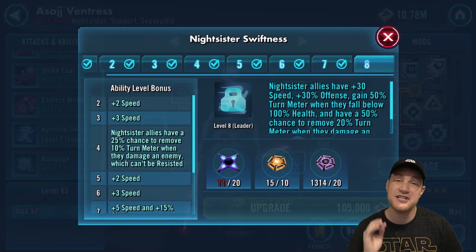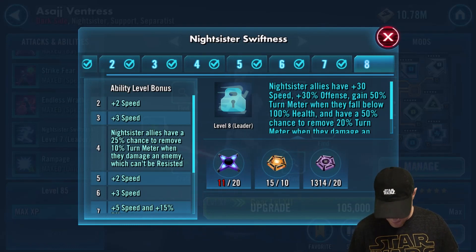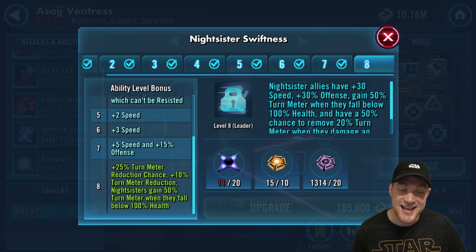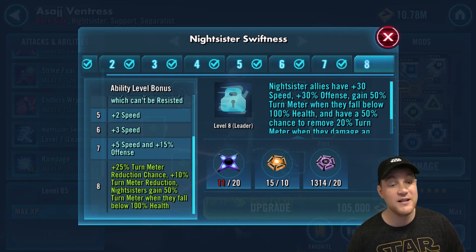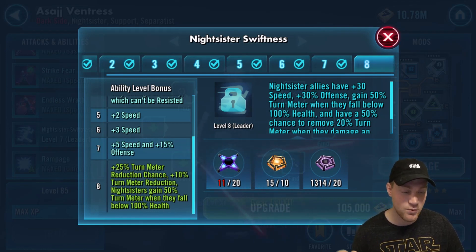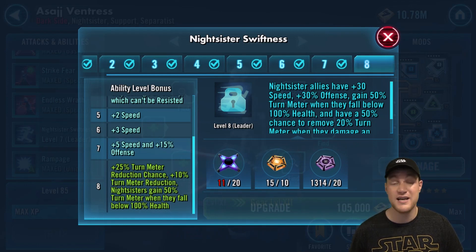Her leadership ability is best used in P4 of the Sith Raid. Even with the Night Sister Zombie rework, it can still solo Nihilus in that part of the raid. It states: plus 25% turn meter reduction chance, plus 10% turn meter reduction. Night Sisters gain 50% turn meter when they fall below 100% health. They're going to be healing, getting back to 100% health, then losing that health and gaining turn meter, while you have a chance to reduce the other team's turn meter. She is a Nihilus killer in that part of the raid. Some people use Talzin in P1 or P3 but Asajj is definitely the way to go. She could arguably be top 10 but she's not as useful in arena, so she's on the honorable mention list.